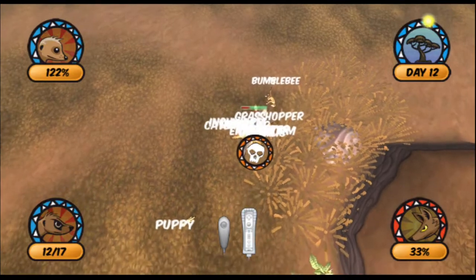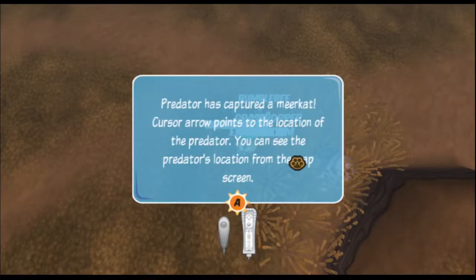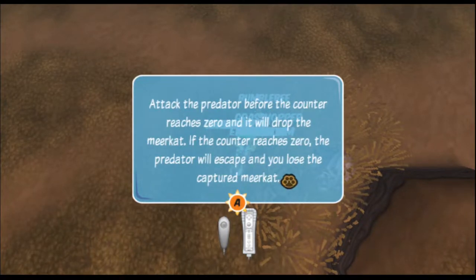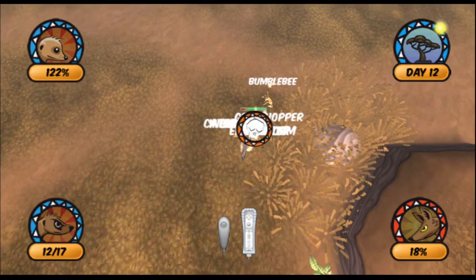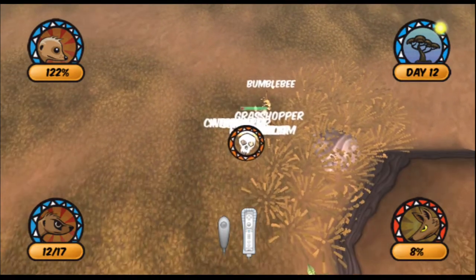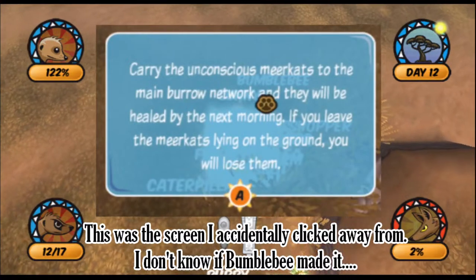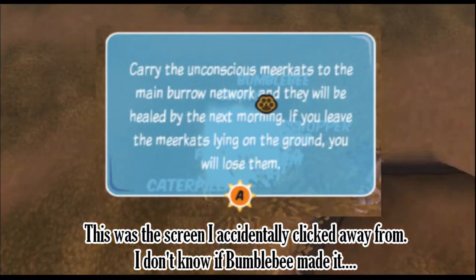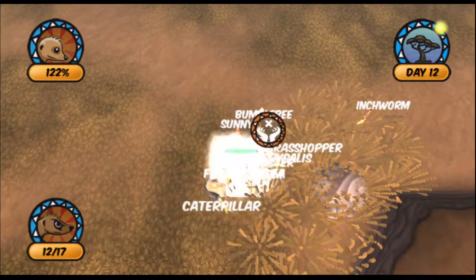Oh jeez, this is a verifiable swarm. Attack the predator before the counter — if the counter reaches zero it'll escape and you'll lose the captured meerkat. Oh, it got bumblebee! Bumblebee, no! Come on, we've almost got it. I just can't shake the stupid thing. Oh jeez, we killed it! Bumblebee, somebody — oh.